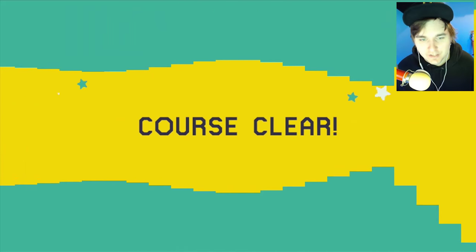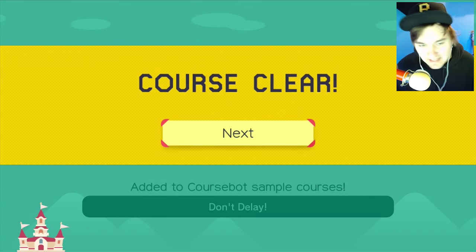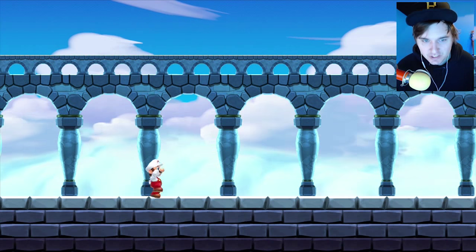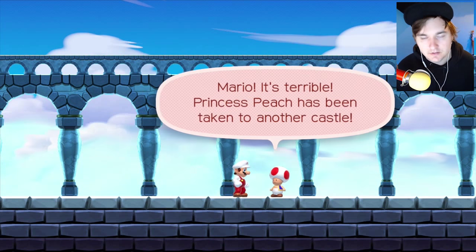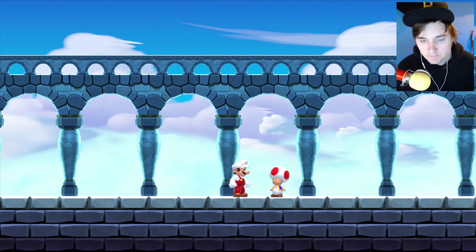Holy crap guys, that was very, very close. So let's see if we saved Peach this time — let's see if she's here. Is she here or not? Peach, let me save you right quick girl — nope, it's just freaking Toad. Mario, it's terrible — Princess Peach has been taken to another castle. Who would've thought, man — well, dang it, that sucks.